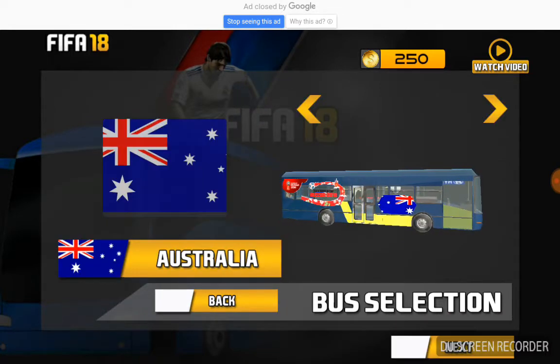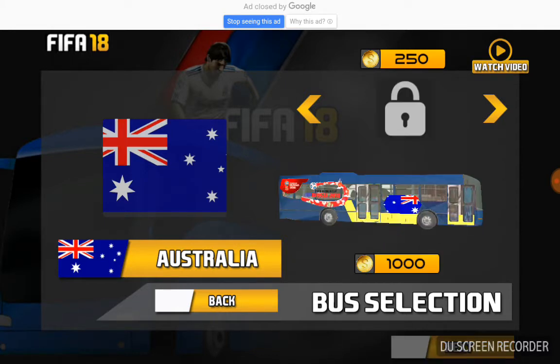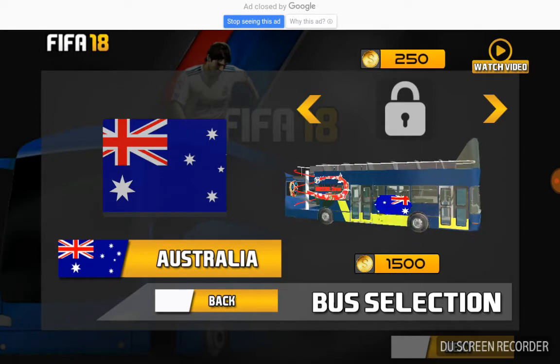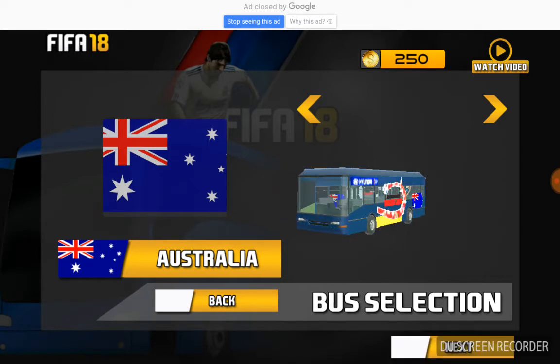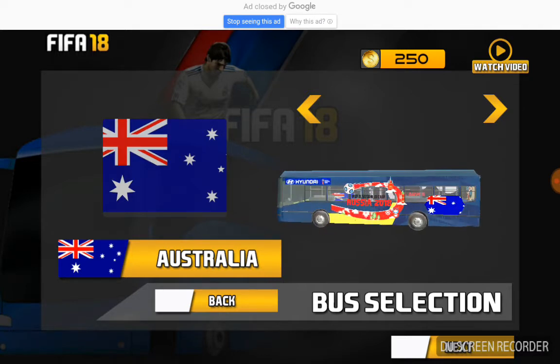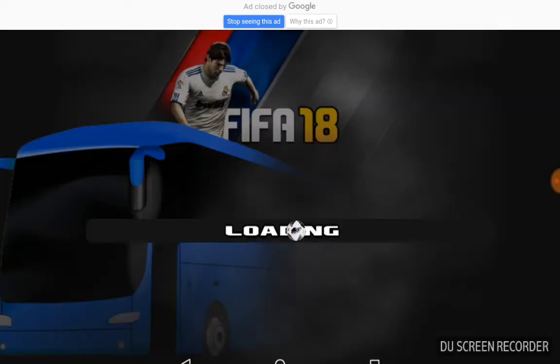You can just click on the country and select it. You can also select your buses — they're expensive, so if you have enough money you can buy them, but if not, just go with what you have. Now we're gonna do the next step. We have two levels but we're gonna start with level one first to show you what we have to play.